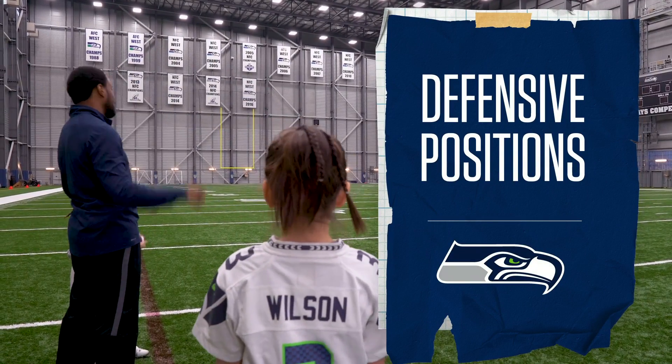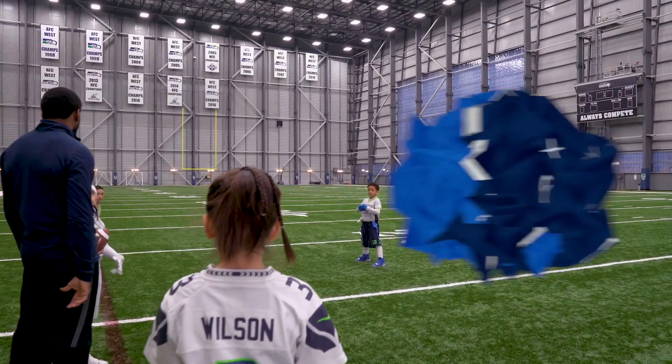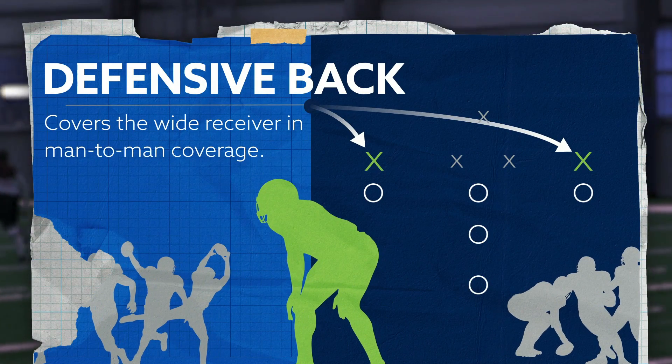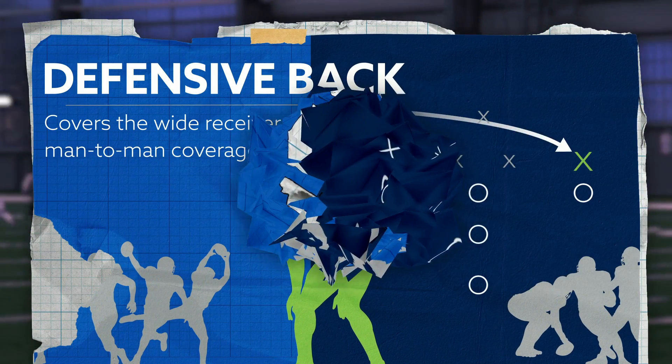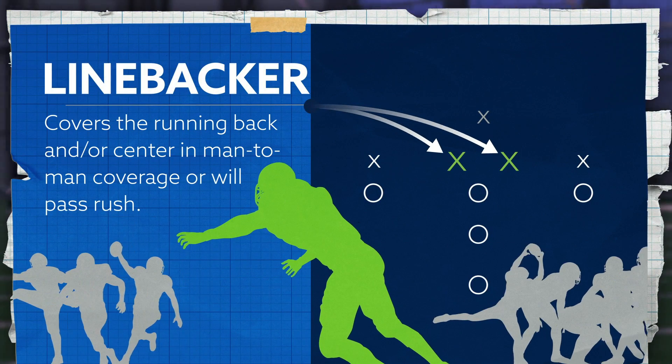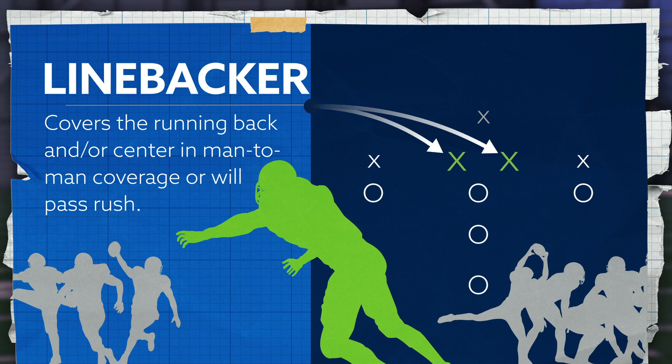The defense has two main positions in flag football. The defensive back covers the wide receiver in man-to-man coverage. The linebacker covers the running back and/or the center in man-to-man coverage, or can pass rush if that's allowed.